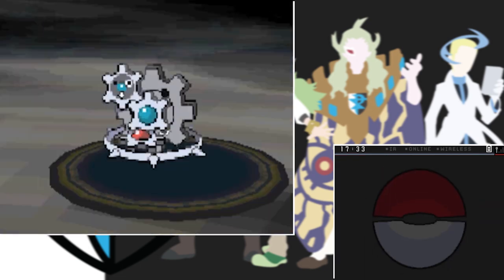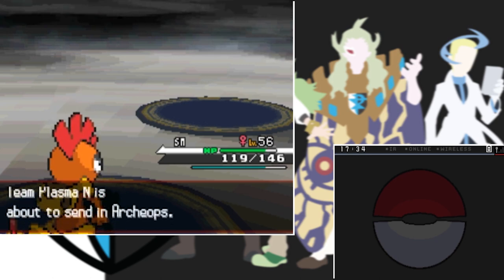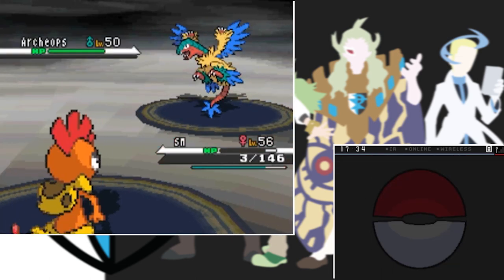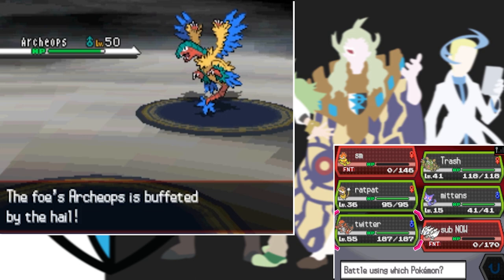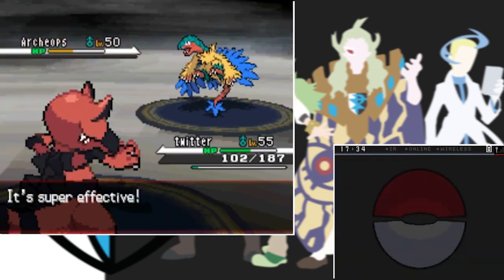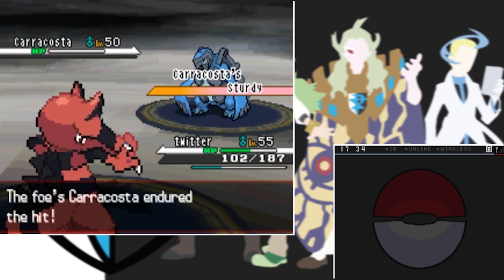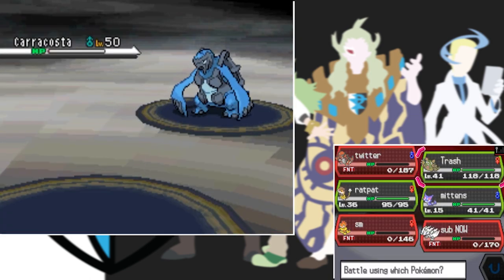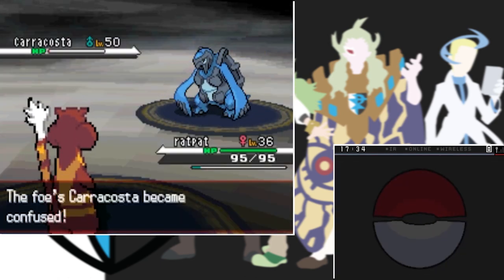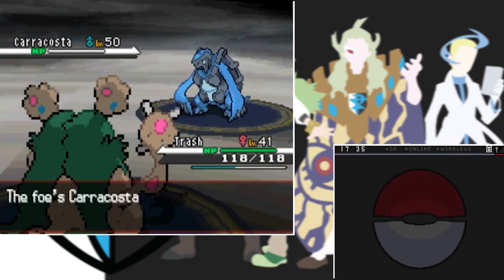Last of N's team is Carracosta which has Sturdy so my Earthquake doesn't one-shot it, and we get taken out by Waterfall. I go into Rat Pat to confuse it thinking he'll heal, but he doesn't and Rat Pat goes down to a Stone Edge. So I send out Garbodor to finish it with one last Sludge Bomb.